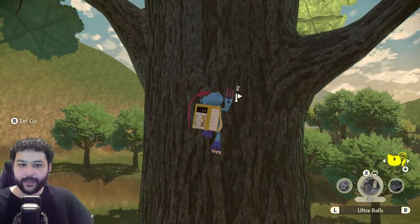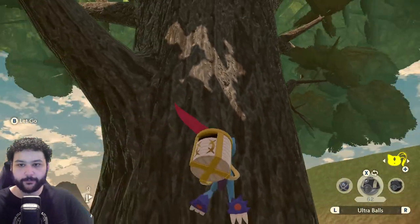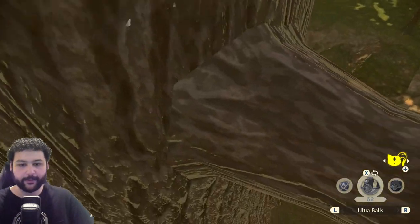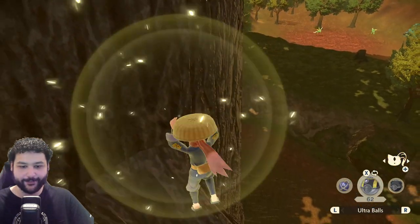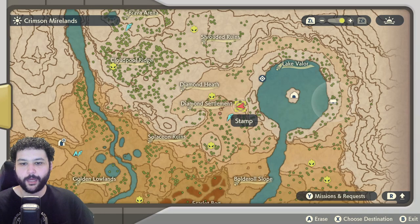Up the tree there is going to be an Unown. It's a little bit hard to see — the game will naturally stop you on the branch, which makes it a little tricky to dismount. Once you're on the branch, that is where we get Unown X.